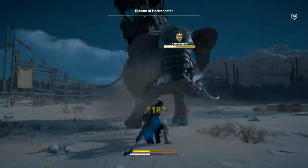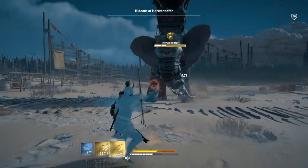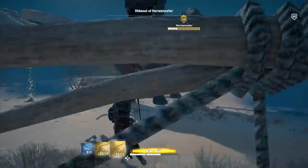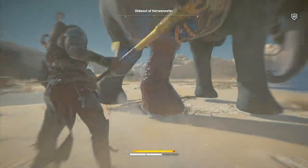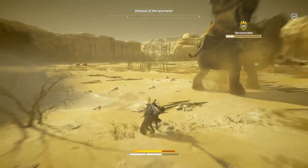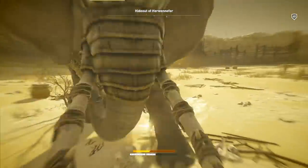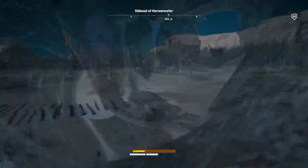His name is Hurwenifer, which is a name of Upper Egyptian, apparently Nubian origin. Hurwenifer was the name of the Egyptian leader who led Upper Egypt into secession from the rule of Ptolemy IV in 205 BC. No monuments are attested to this king, but along with his successor he held a large part of Egypt until 186 BC, and he died around that time.